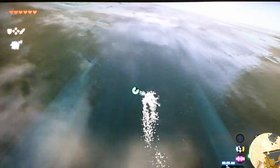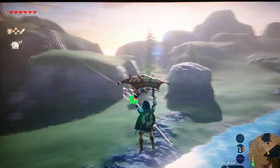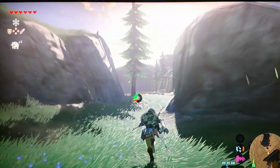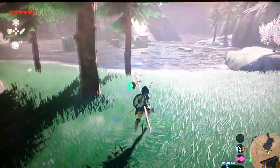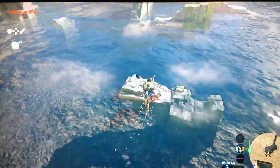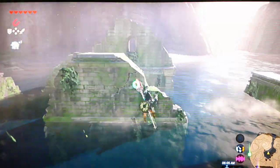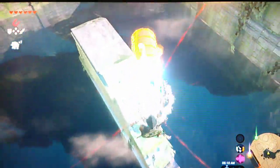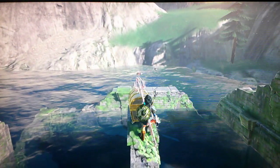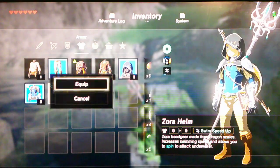Swim up — we're going to head over to this area. It's taken me a while to get up this very tall waterfall. There is a reason why I came up here, and I'm not going to tell you guys yet. There's something here that you can get north of Zora's Domain — watch closely. You can get the Zora Helm, which lets you do a spin attack to attack underwater, so you kind of look like a Zora.